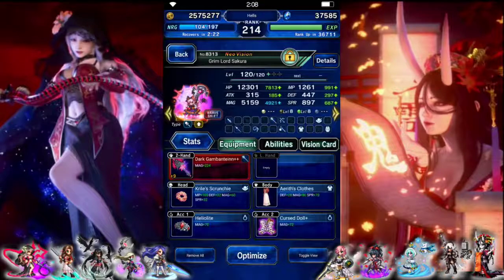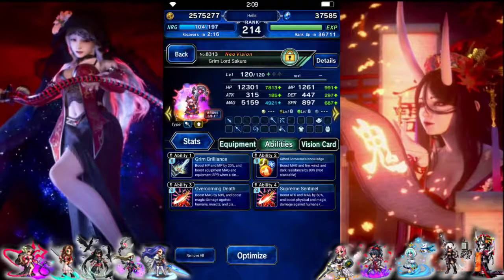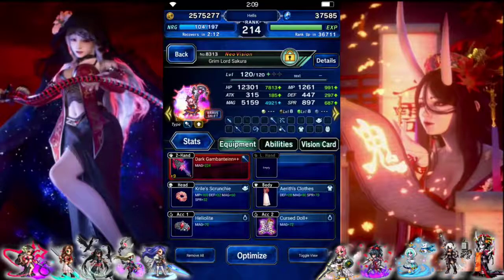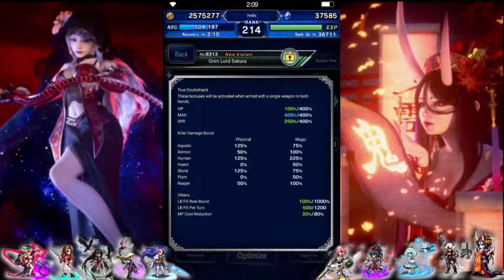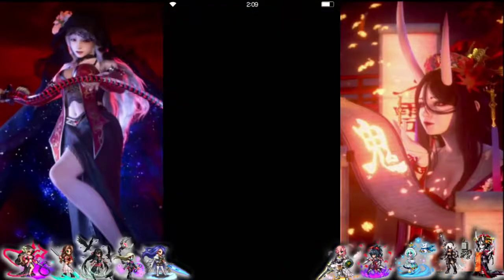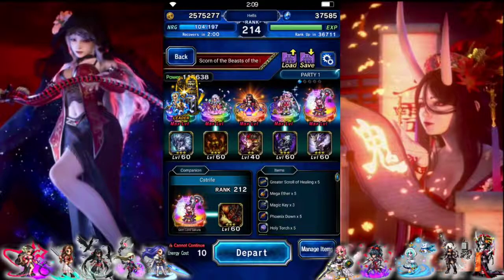Grimlord Sakura is going to be our main damage chainer. She's also going to mirage the team. So magic and killers, we give her Ibarra's card, and we're not going to use her shift form. We got 125 physical human, 225 magic, 125 physical stone, 75 magic. We're going to be mostly using her bolting, which is going to be the physical killers.